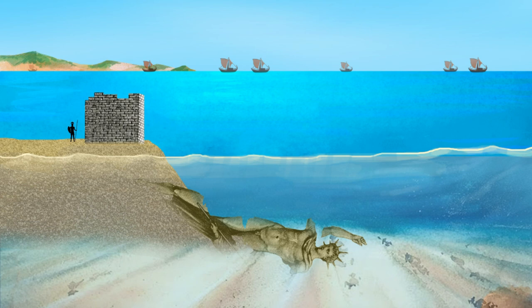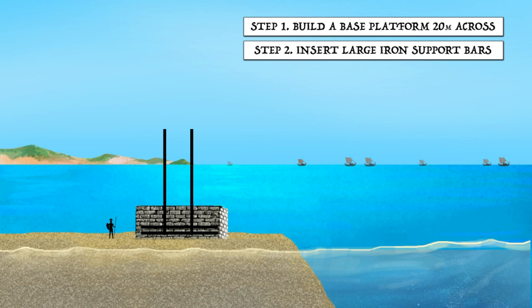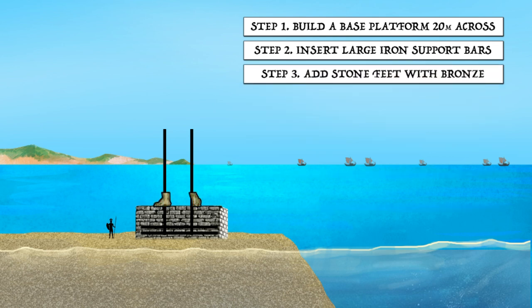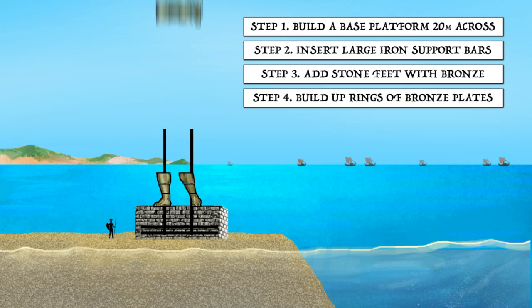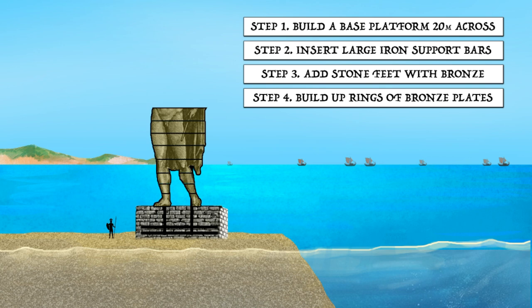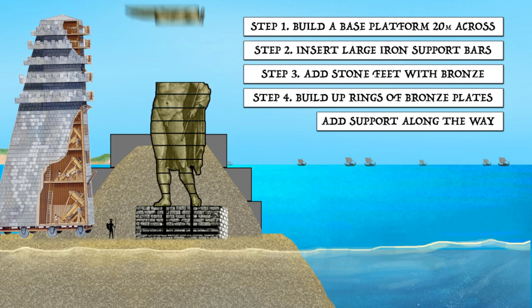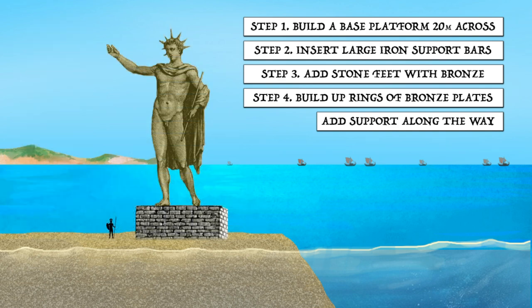Philo left a rough description of the construction process, which has since been further refined by modern researchers. In one proposed method: first, a base platform of stone was prepared some 20 meters across and 5 meters tall with an exterior marble layer. Second, large iron bars were set across the base structure, converging near the center where they turned upward at the position of the feet and proceeded vertically. Third, heavy feet of stone blocks were added up to the ankles and coated with hammered sheets of bronze. Fourth, the remaining statue was built up using rings of cast bronze plates broken into smaller sections, molded off-site, then lifted into place using the interior iron bars as structural support and joined with rivets and clamps. As the structure grew, an external support system such as a mound of earth would have been added for reinforcement and easier access — some have even posited that the old siege towers could have been used. When the final, smallest sections were added at the end of 12 years, the whole support structure was removed and the colossus revealed.